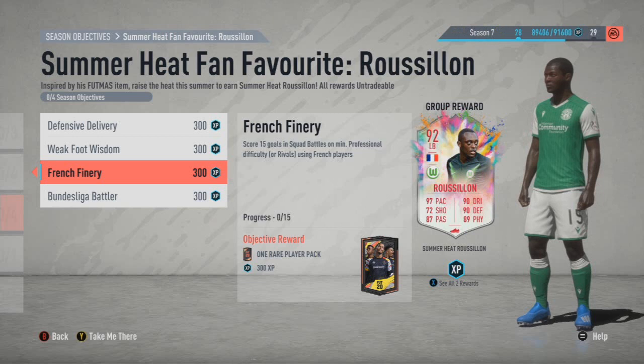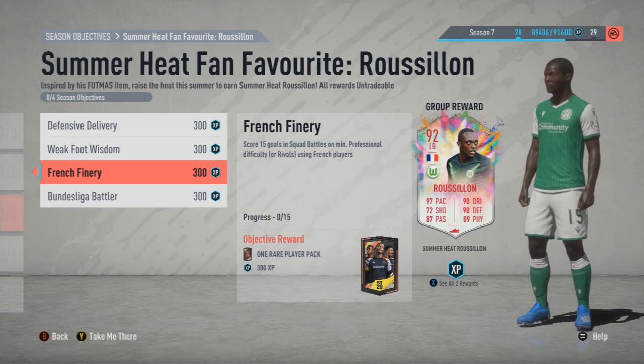French Finery: score 15 goals in Squad Battles. This one you can actually do in one game — I've done all the previous ones in one game. French players, so Dembele will tick that one off, nothing too strenuous. And then scoring six Squad Battle wins using Bundesliga players — I'll just use Haaland for that. It gets me done and dusted; it's not too difficult and it just gets me out the road fairly quickly.